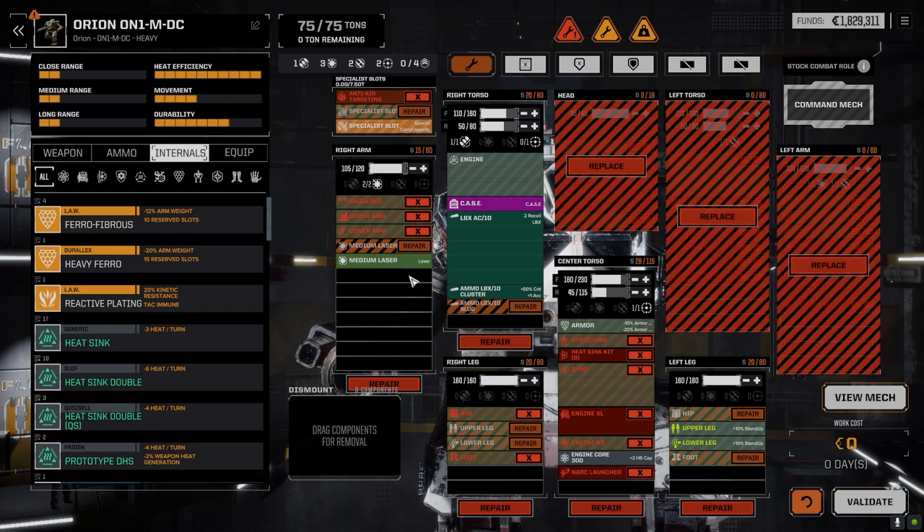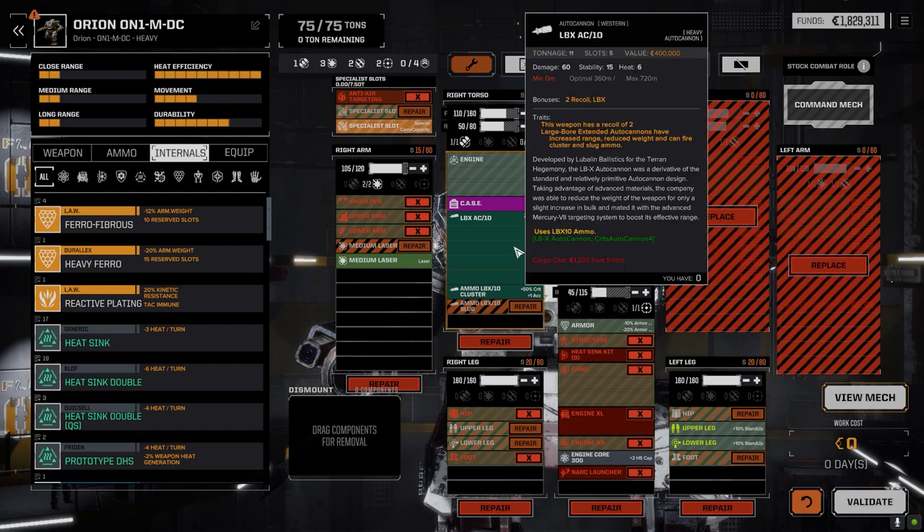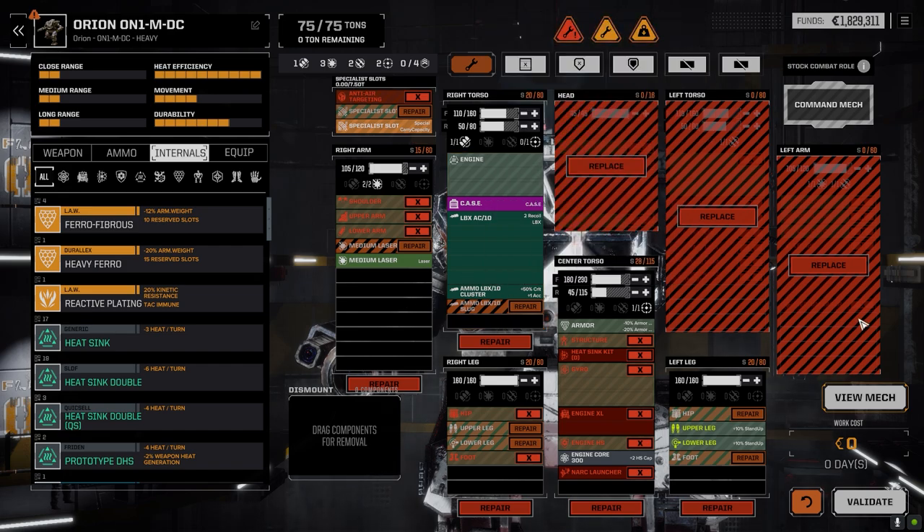I put together the version with only one ballistic hardpoint because if we're going with a pair of Thunderbolt 20s, we won't really be able to use the ballistics slot anyway. I'm saving the dual ballistic configuration for when we get one more Orion piece and can put together a second Orion. The original Orion had a ballistic in each arm and a missile in one arm. This one's got the ballistic in the torso, probably torso and arm. I'd like ballistics in each arm but we'll work with what we have.